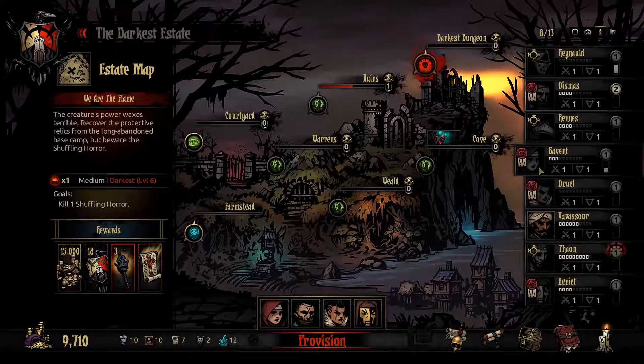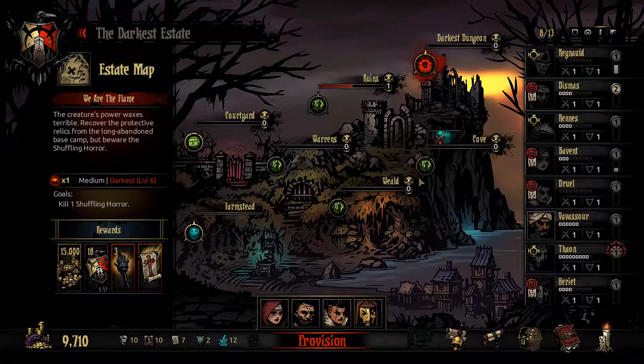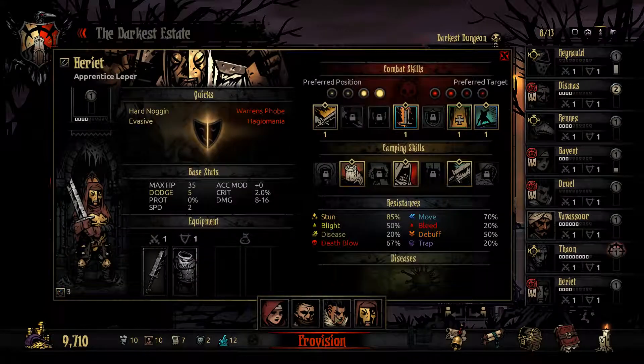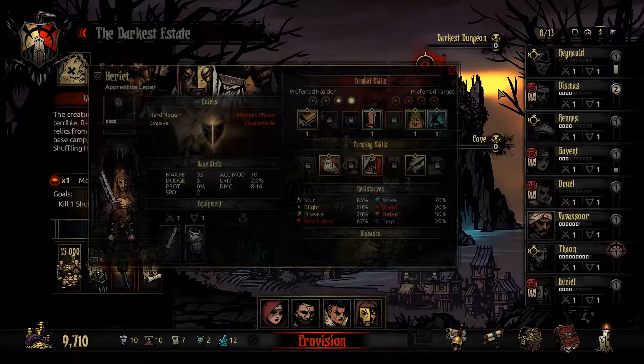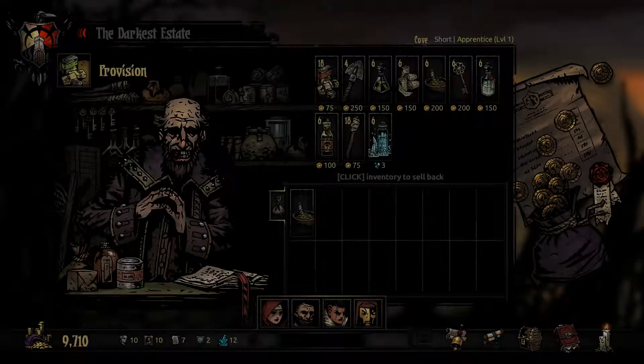I tried to remove her but I couldn't. Maybe I can dismiss her in here and hire the other one. So many negative quirks. Let's go into the Cove, I suppose — I guess that makes sense.